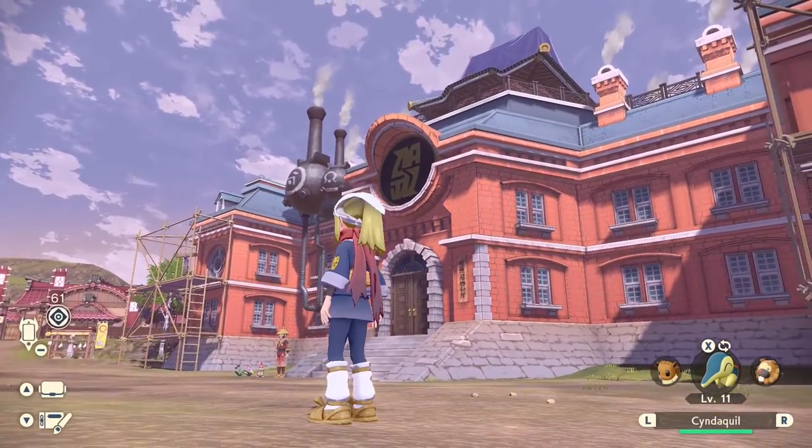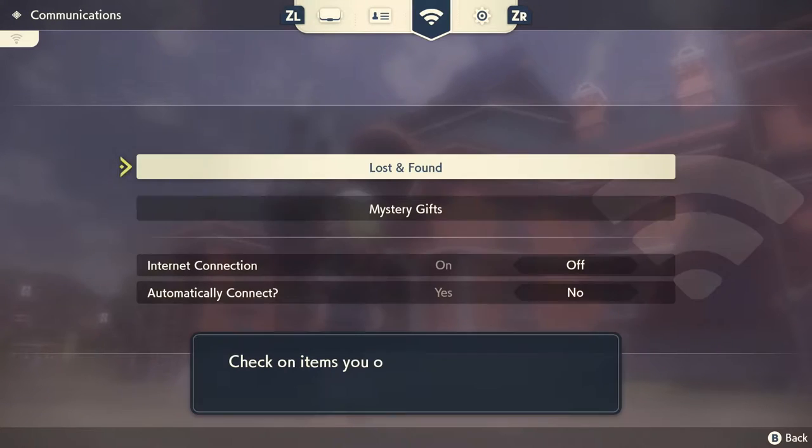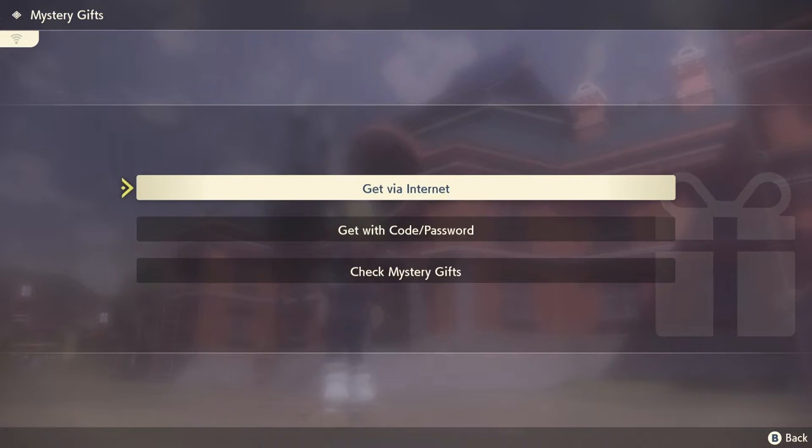For the Kitsune set, all you need to do is go to your Mystery Gift. Click on the main menu, scroll over to the Internet and Mystery Gift settings, connect to the Internet, and the gift is there just waiting for you.